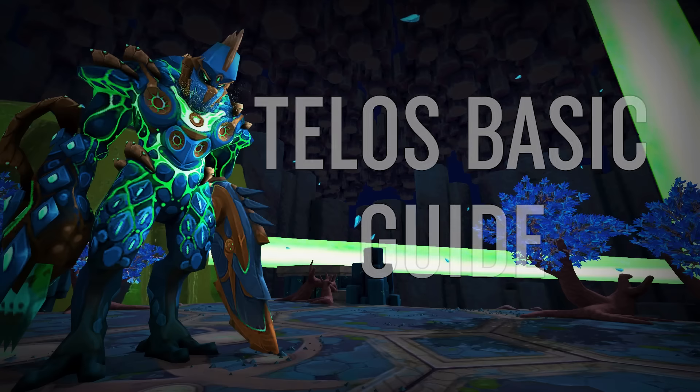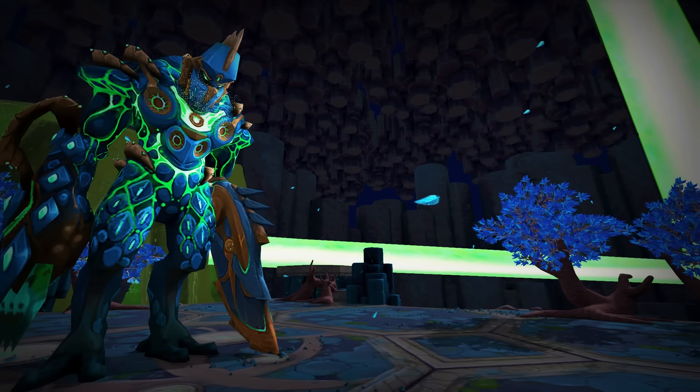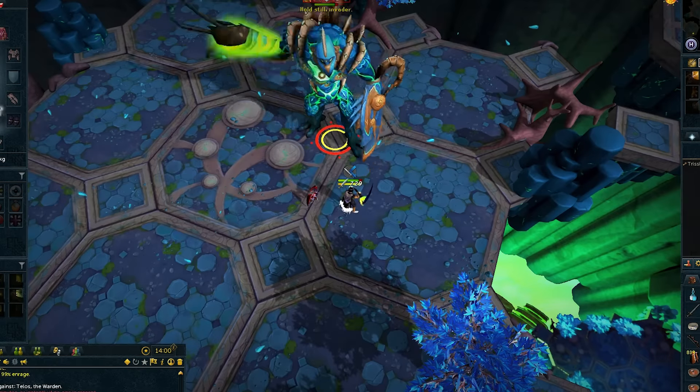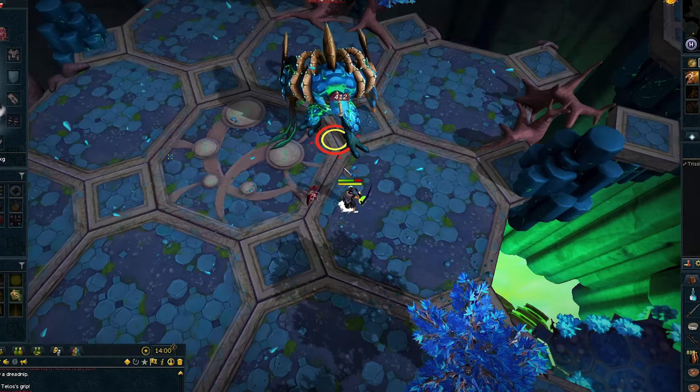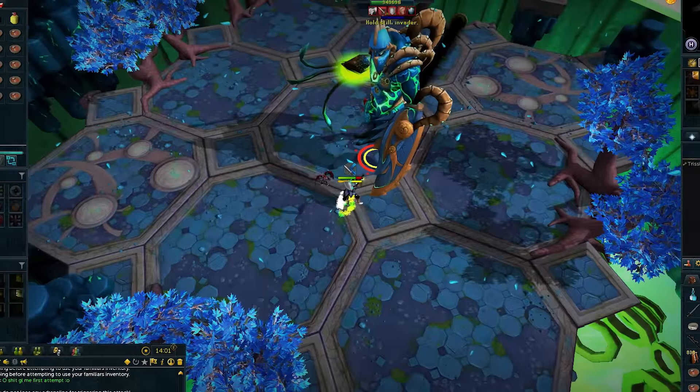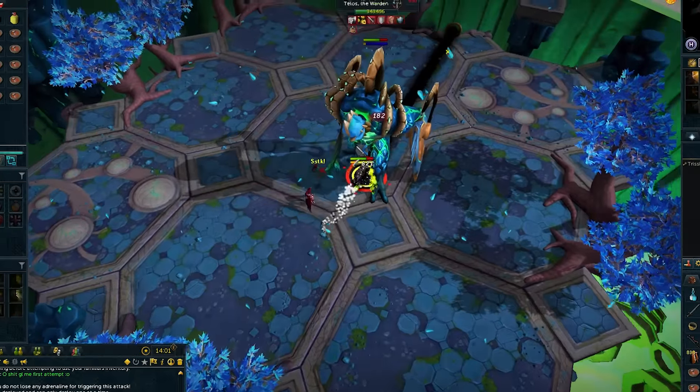On phase one you will be introduced to three of the main special attacks he will use throughout the duration of the fight. The first special we'll cover is his jump attack. He will say 'hold still invader' and then use a melee stun attack, followed by jumping on you and dealing high typeless damage. You will want to make sure you have Protect Melee on when he uses this attack, and to use Freedom and run out of the way of this jump.